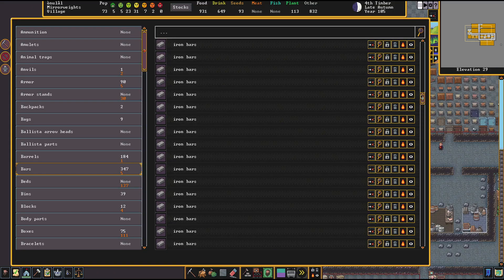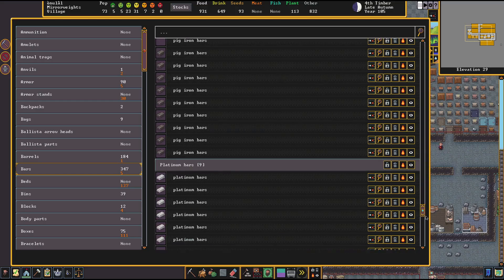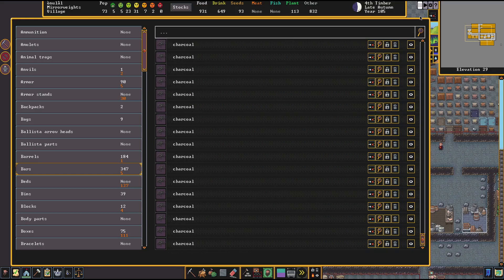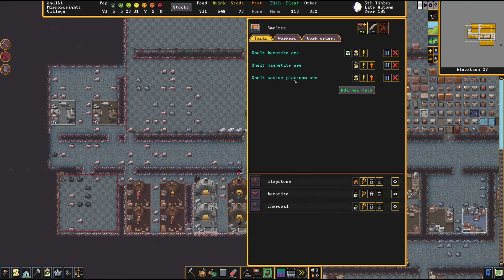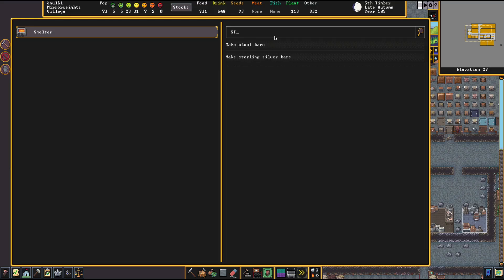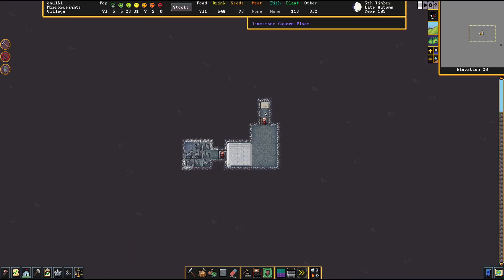I have so many iron bars right now — 262 total — it's ridiculous. We've got a decent amount of steel and pig iron too, and some platinum. I was checking our charcoal — we burned through the wood very quickly. I'm going to pause the smelting of iron since we're good on it. I'll set up one furnace to do steel and a second to do pig iron bars so we can really amp up steel production.